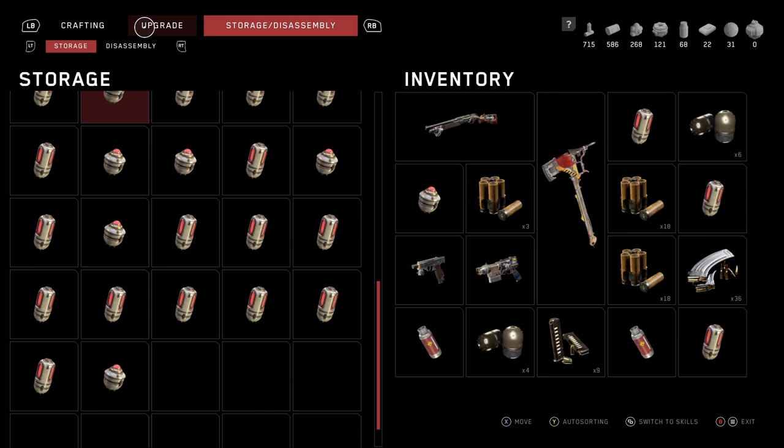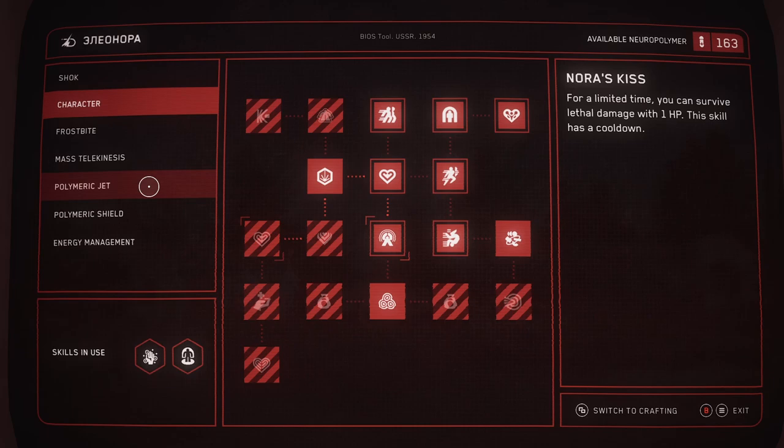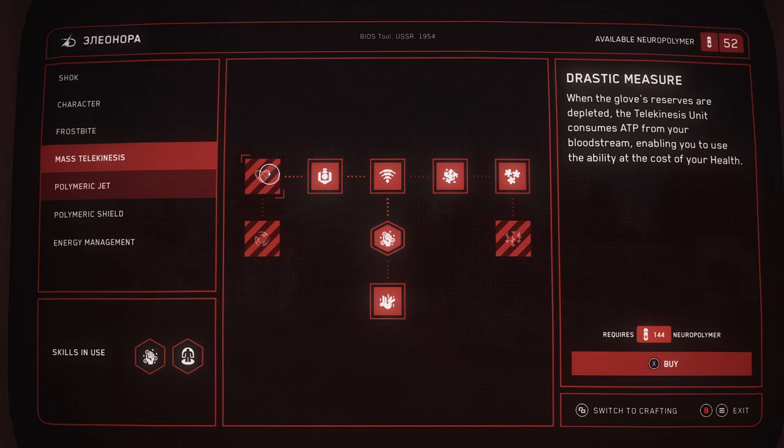After that, craft and upgrade whatever the best melee weapon you have is, since melee is the main tool for this farm. Once you have even more neural polymer, go back to skills and increase your health, then go to Polymeric Shield and fully upgrade it so you're harder to mess up during farming. One perk to watch out for is Drastic Measure — I don't advise getting it, because if you accidentally activate it and the slam uses your HP when you're out of energy, it will do a ton of damage to your health. I tested it and it didn't seem worth it.